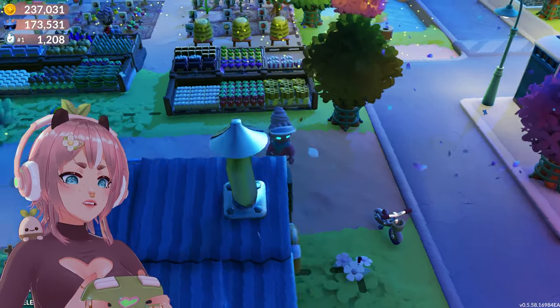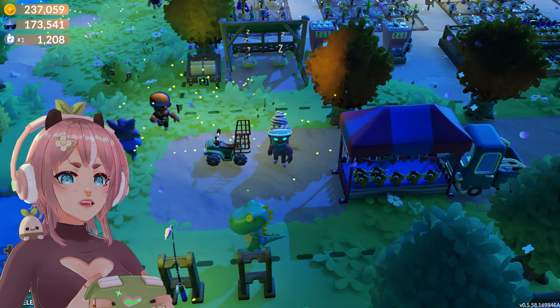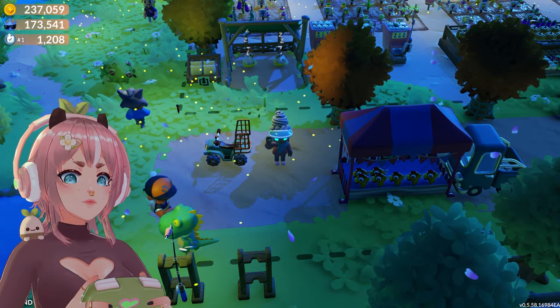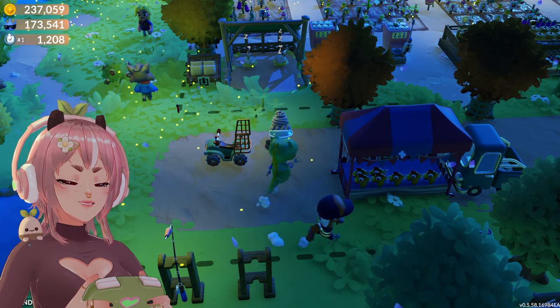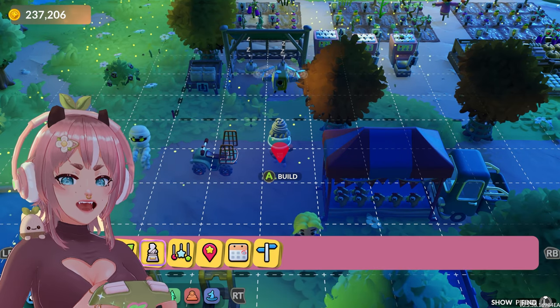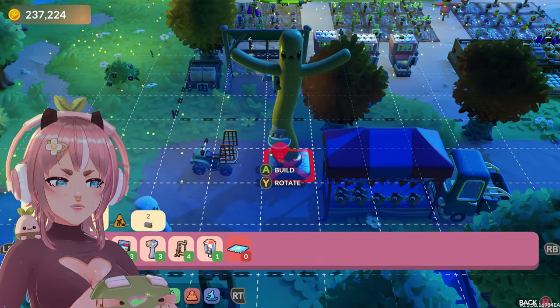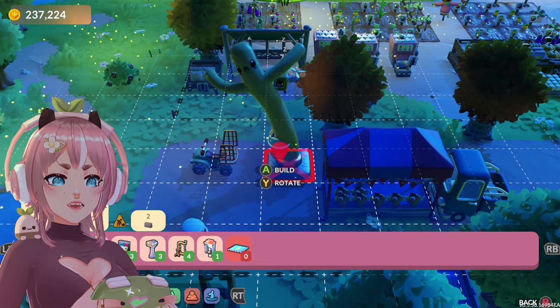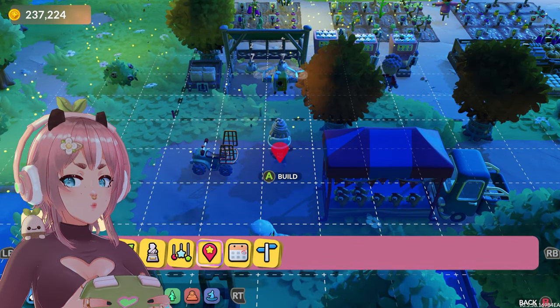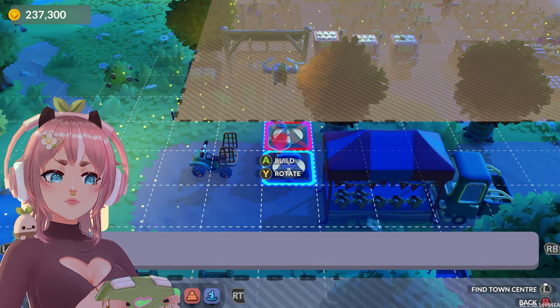Alright, here we are. Let's see first — the car parks. We have seating barriers, lights, plants, statues, basic points of interest maybe? Okay, transportation here — vehicle rack and car park. Let's see first.